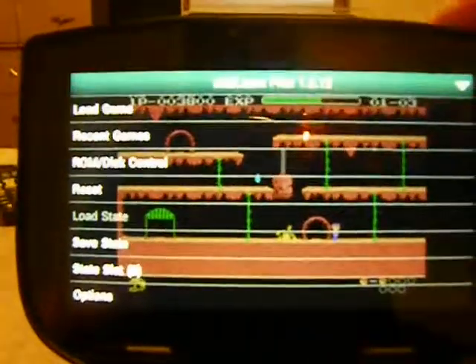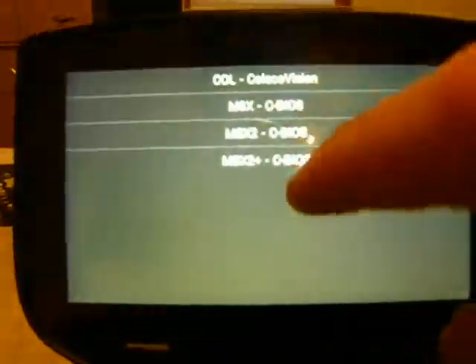Now I'll go back to options, choose the system, choose the machine type, select MSX2, go back, go back, click load game. On the SD card under MSX ROMs, MSX2 folder — let's see here.